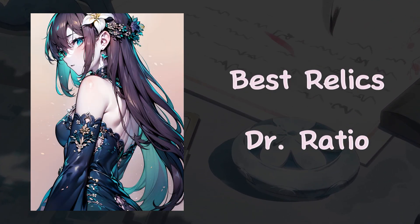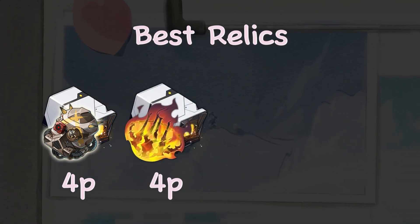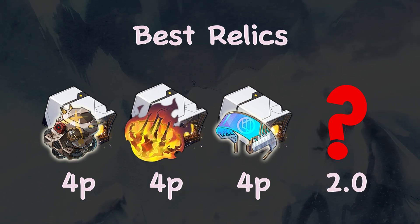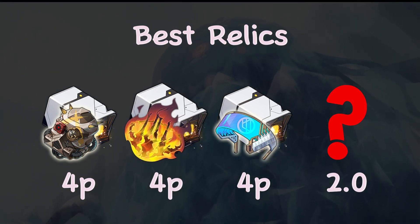For the relics, you have a lot of options. You can go for 4-piece Wastelander, 4-piece Ashblazing, or 4-piece Genius of Brilliant Stars. Also, new powerful relics sets will be released in future versions, so you can also wait to start farming relics.